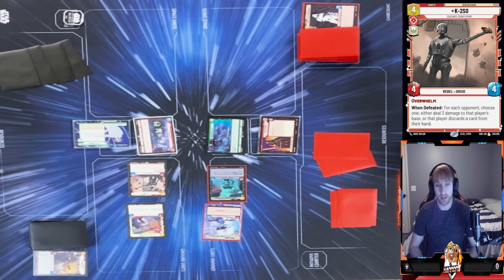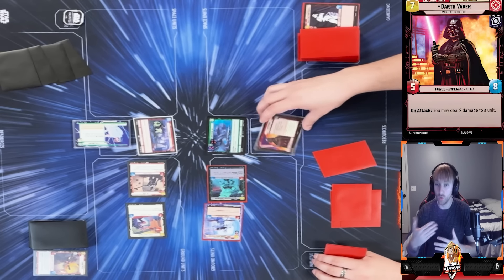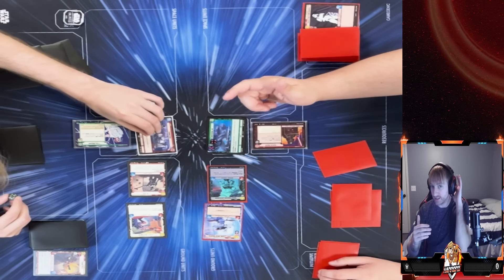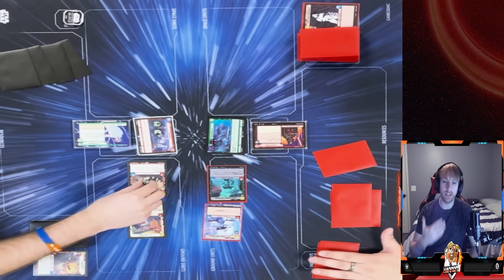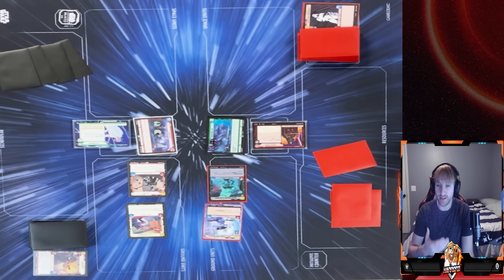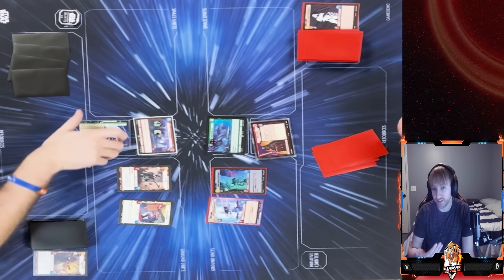He deals one damage to K2SO — he might want to try to get rid of K2SO as fast as possible because having him on the board and dealing four damage into the base multiple times could be a problem. So I understand him trying to damage K2SO, limiting me to maybe one swing on the base. But I'm not too worried if K2SO goes down because I get to deal three damage to the base when he's defeated.